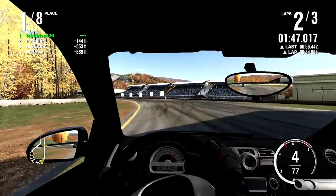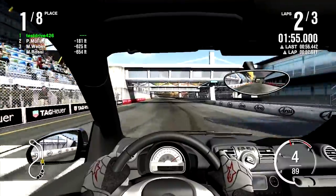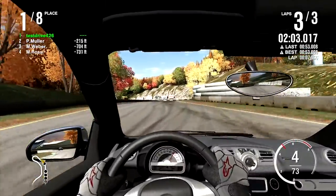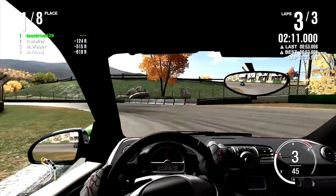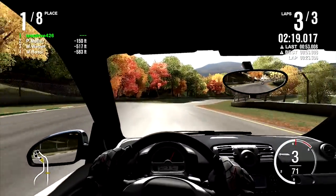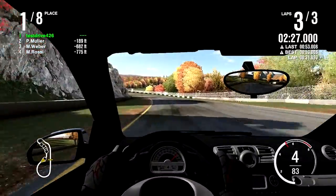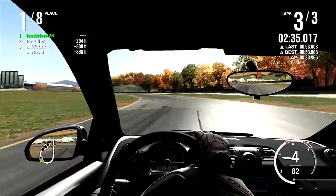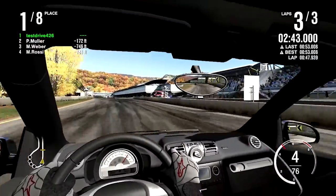That big dial in the center isn't the fan speed — it's the zones for the AC and climate control. I can see defrost on the top, and I think feet vents are to the left and face vents are on the right. Fun fact, I can't figure out how to change the contrast settings on my monitor, so everything's going to stay dark. I've been really struggling with this recently in this game, Ford Racing 3, and Gran Turismo 5. This game is really bad for some reason — the contrasting on the interiors is just really, really bad.